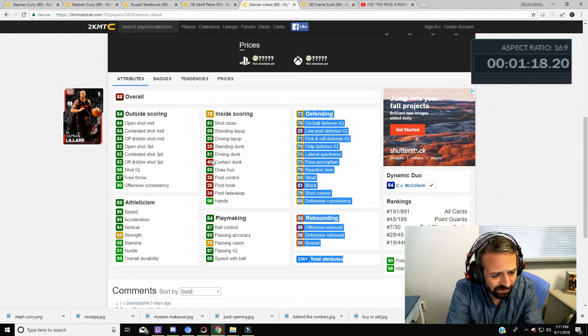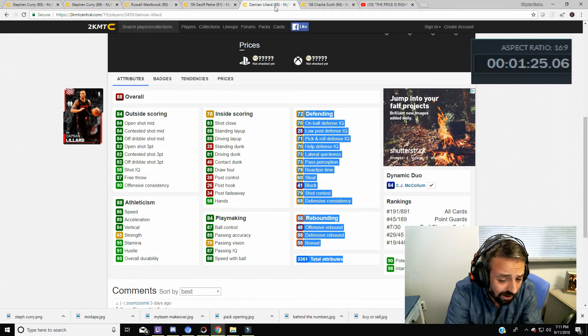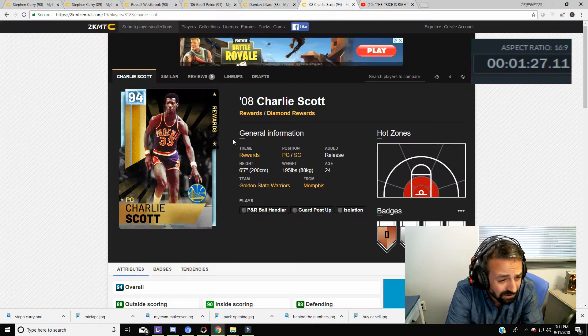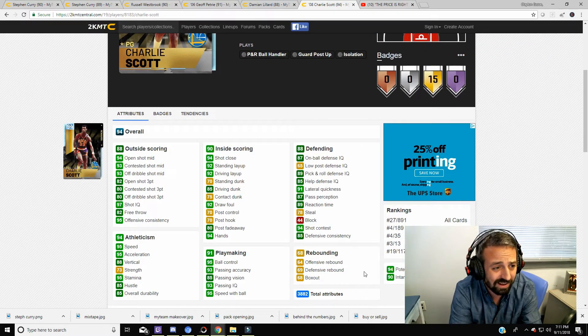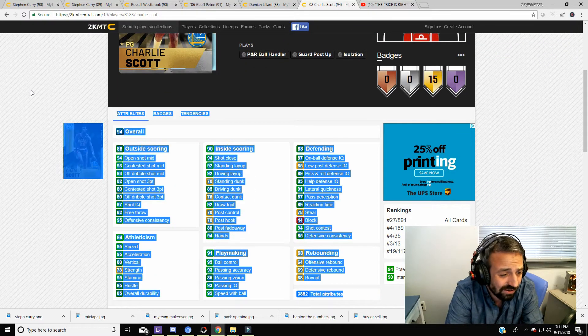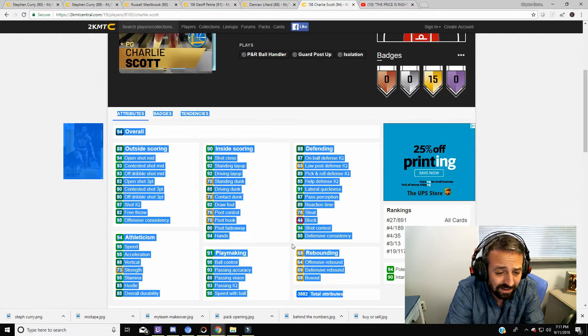The card most similar to Steph Curry Amethyst this year is Ruby Damian Lillard. He has 33-61 total attributes. They both suck at defense. He's a little bit worse at three-point shooting but a little bit better as a playmaker and rebounder. Their stats are almost identical, but that card is a Ruby and costs about $7,000 to $12,000 in the auction house, so that's something to think about.